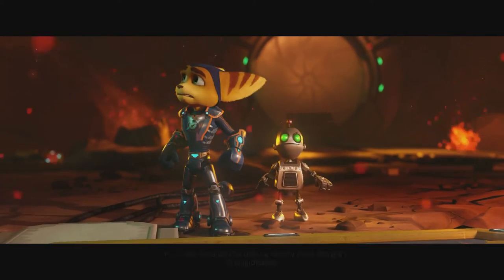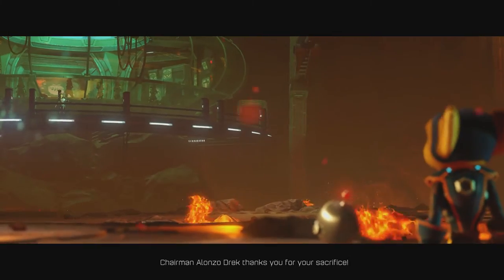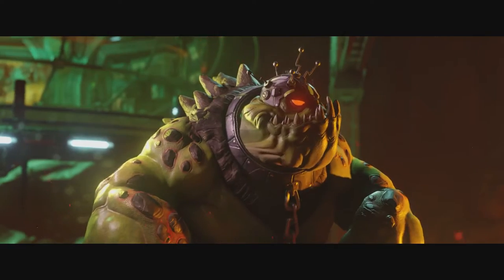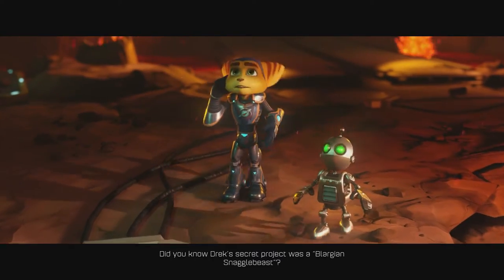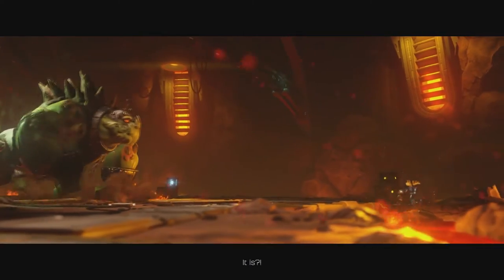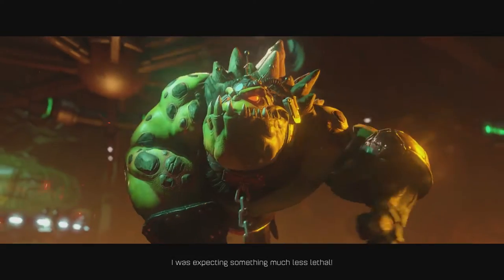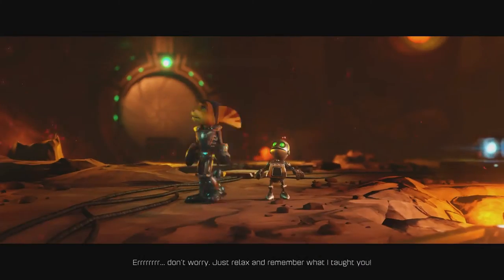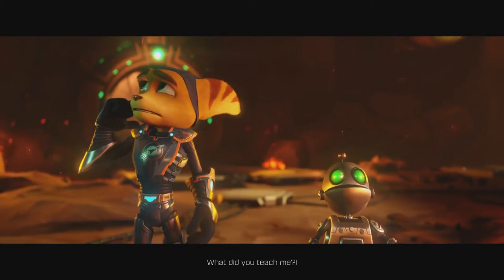Attention intruder, you have entered the testing facility for a Blargian snaggle beast. Chairman Alonso Drek, thank you for your sacrifice. Did you know Drek's secret project was a Blargian snaggle beast? I wonder why it wasn't in any of my intel — I was expecting something much less lethal. Don't worry, just relax and remember what I taught you. What did you teach me, Captain?